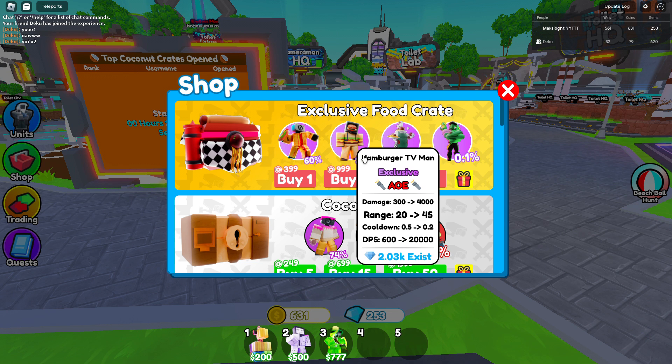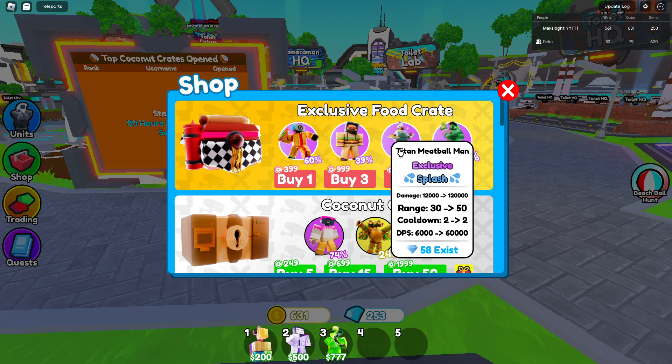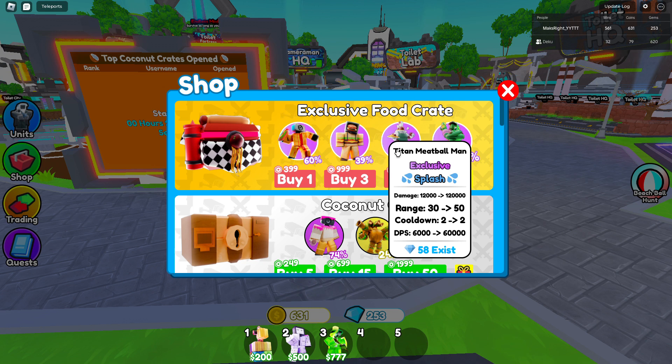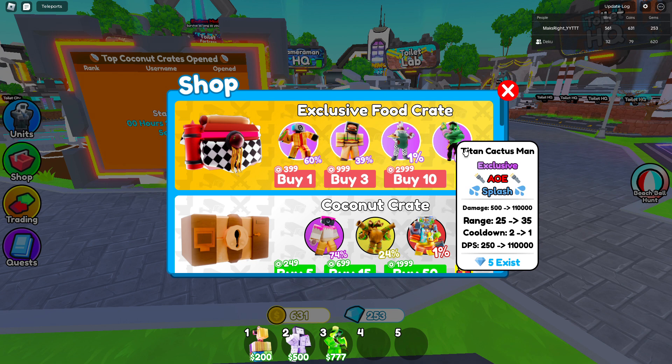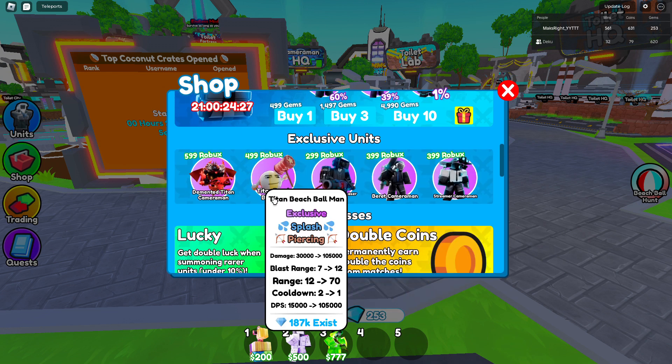First unit: hot dog speaker man — 15,000 DPS, 1 cooldown, 30 range and 15,000 damage. Then we got the hamburger TV man with 20,000 DPS, 0.2 second cooldown, 45 range and 40,000 DPS, 4,000 damage with AOE. Then we got the titan meatball man with 120,000 damage, 50 range, 2 cooldowns, 60,000 DPS and splash. Then the titan cactus man with AOE and splash, 110,000 DPS.